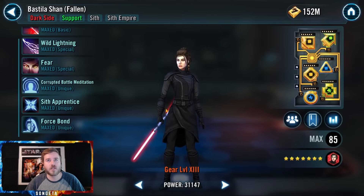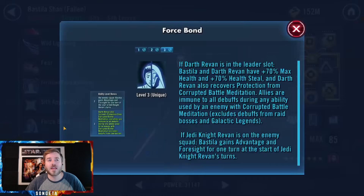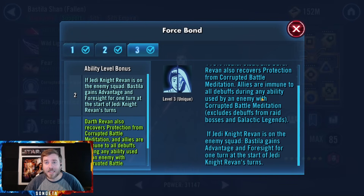Next we're talking about Bastila Shan Fallen — the love of Revan's life. Starting with Corrupted Battle Meditation: the ability removes some turn meter from enemies, and the debuff reduces critical chance and counter chance doubled for non-Jedi, non-Sith. But the big thing is in the Four Spawn ability: allies are immune to all debuffs during any ability used by an enemy with Corrupted Battle Meditation — and this even works when it's irresistible. So if your Bastila goes first and inflicts Corrupted Battle Meditation on everyone, and then the enemy Darth Revan does his AOE fear, you're not going to get any fear.